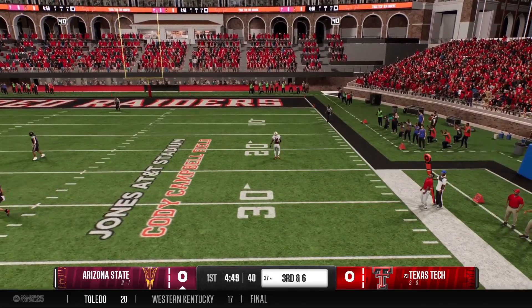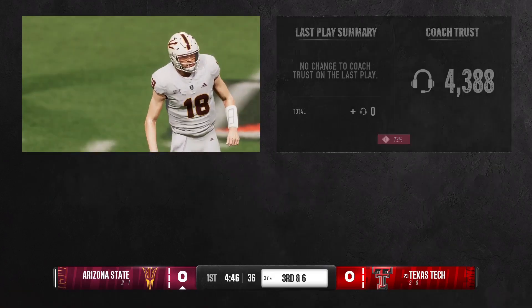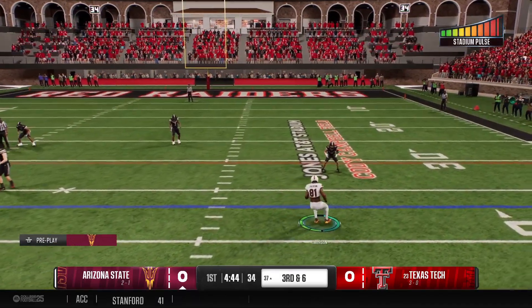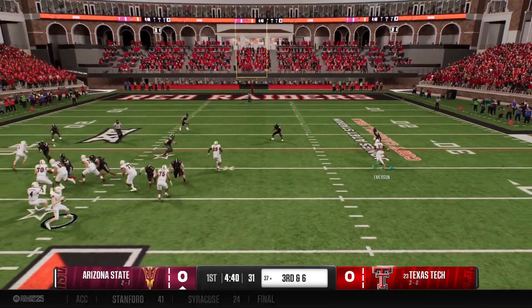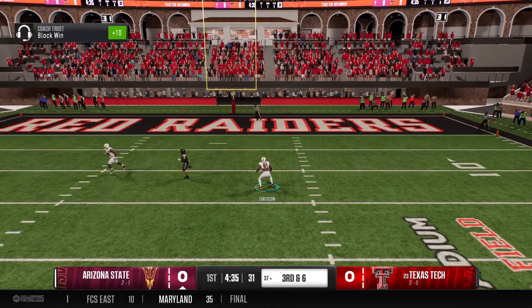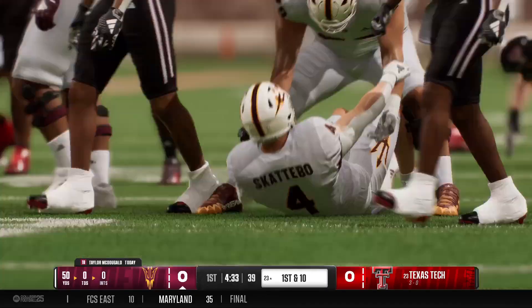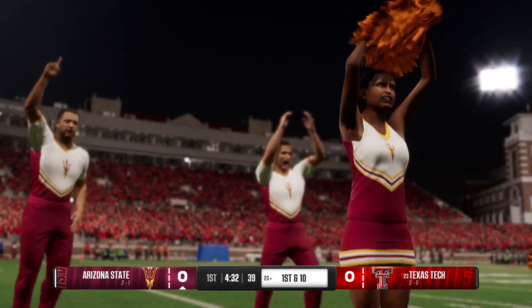On second down, wants to throw. Makes the grab. They make the stop trying to pick up just a little bit at a time to get to that first down marker. They'll need to get this one to the 31 here on third down. They'll throw it to the back on the screen. They make the stop, but not before the screen has hit him for a first down and much more.